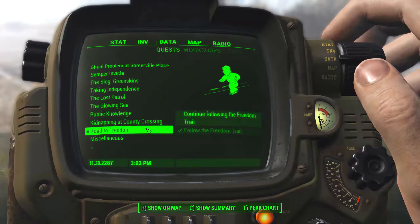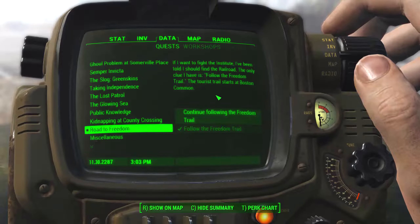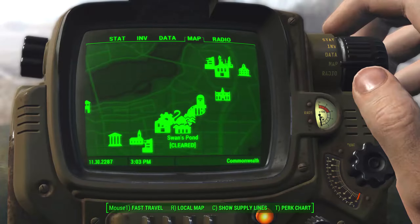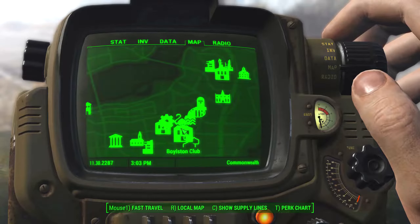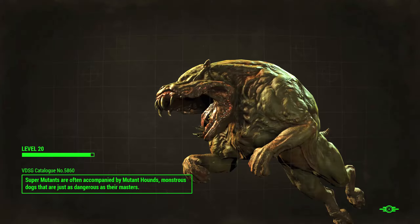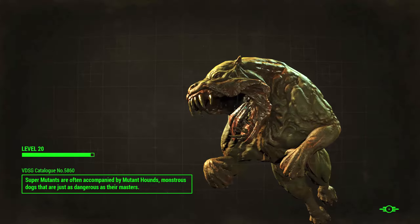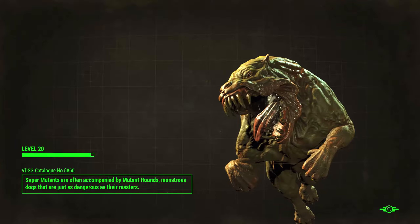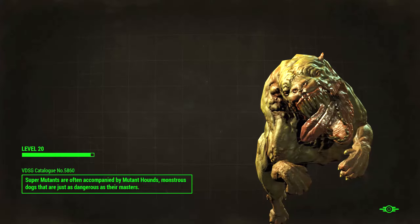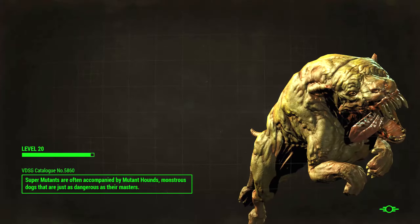We're going to do the Road to Freedom. This one we need to go to the Commons — I think it was in the Commons area and the robot told us something about finding the Railroad, which I think is another faction. Let's go to Boston Common. I'm not sure if we're going to be able to do this one because there's no markers, so I don't know if we just have to look around for clues or how this is going to go.